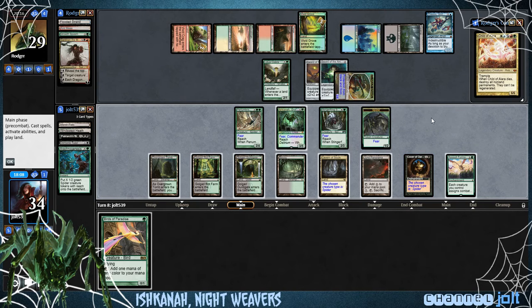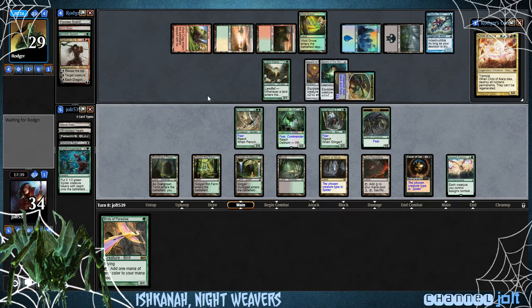If we swing in right now, we're looking at 16 coming across because of Assault Formation. We can activate Ishkana, and next turn if he has a board wipe, we can activate Ishkana in response. We have enough to activate Ishkana — that drops him down to 5. We'll still have to swing in, but actually we can get down Birds of Paradise. Then with Birds of Paradise he'll be able to swing in for 1. Let's swing in right now.